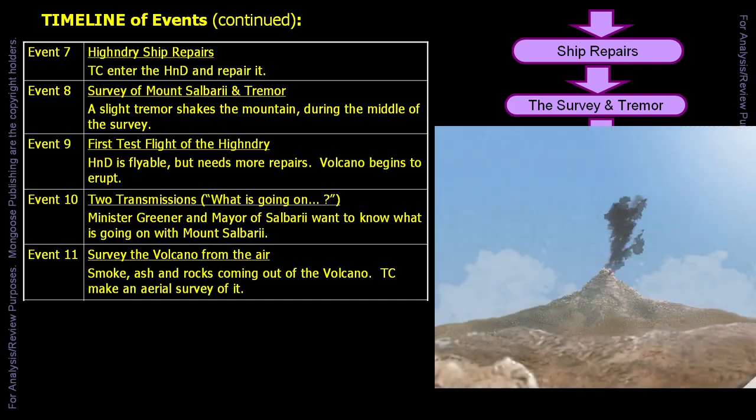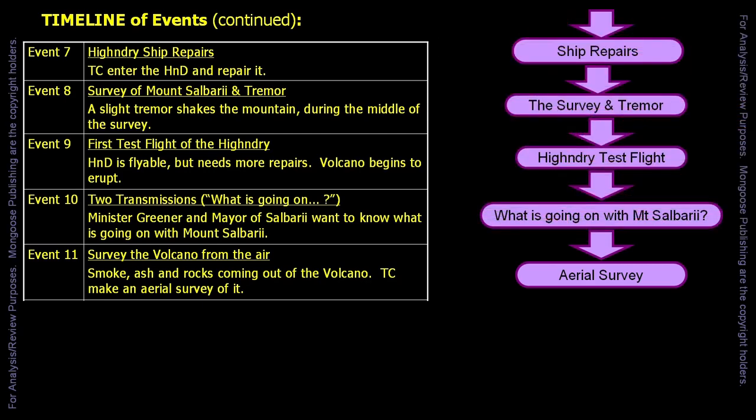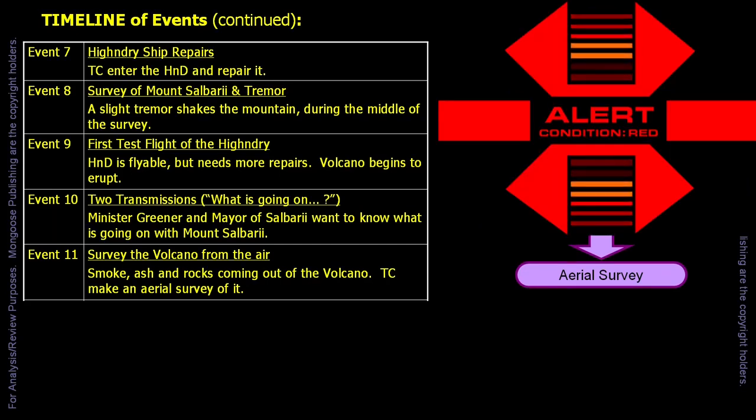There is a lot of smoke and ash coming from the volcano. An odd rock or two are flung from the volcano, causing the ship's sensors to constantly give wailing missile alerts, making the ship's flight tricky.